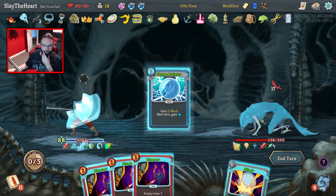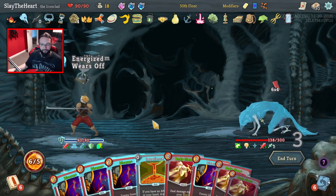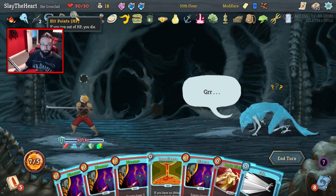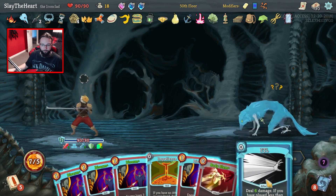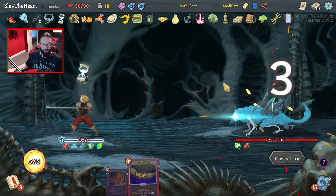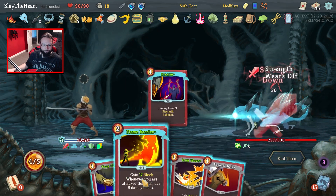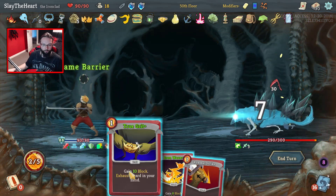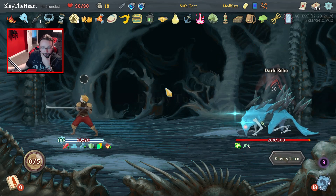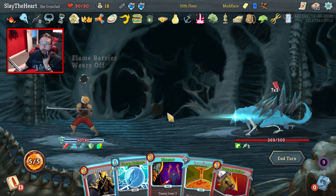Beautiful — so we're not attacking but we're still attacking him. Stone Calendar is going to come round fairly soon — in like two turns. It's a shame I've not got the Equilibrium still. We're going to be able to cover his first attack — that's fine. Just because I can — True Grit away this bum, we don't need it anymore. Body Slams win.